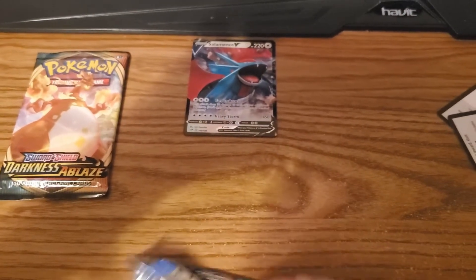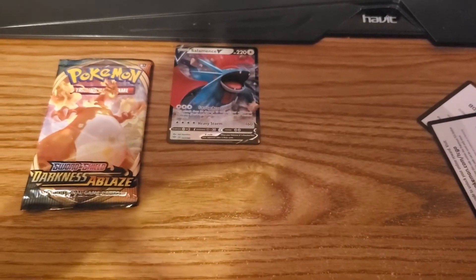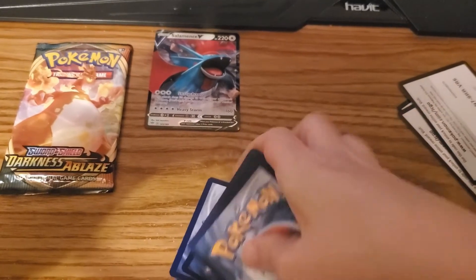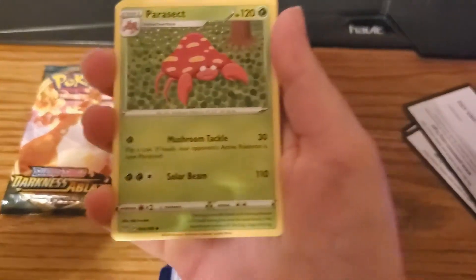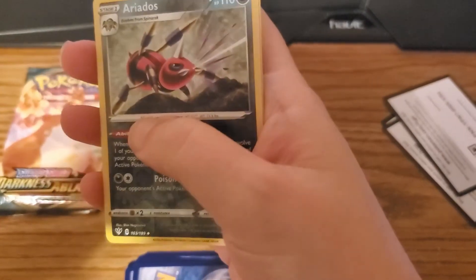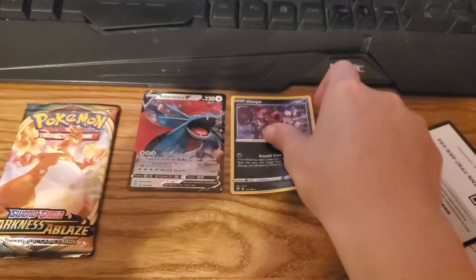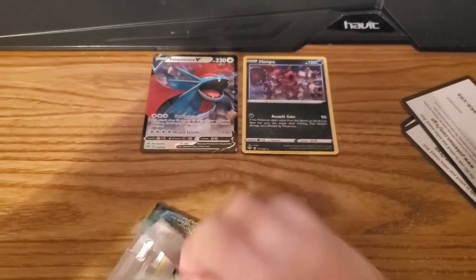Now to open up the Scolipede pack here. Still saving good old Charizard over there — save the best for last. Starting off with Big Parasol, Toxapex, Parasect, Fighting Energy, Marini, Perloin, Starly, Aaron, another Cub Choo, a Reverse Hollow Area Dose, and a Hollow Hoopa. That's a good pull as well — I know it's just a Hollow, but still, it's a Hollow.